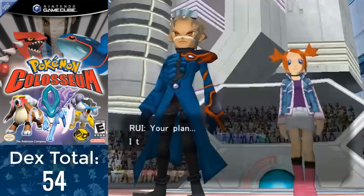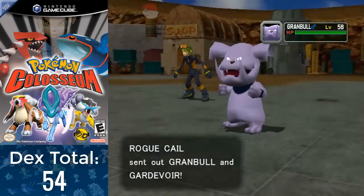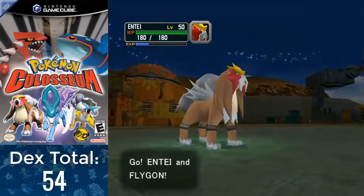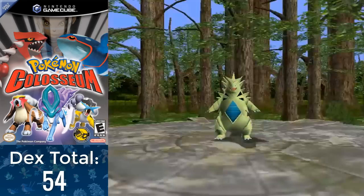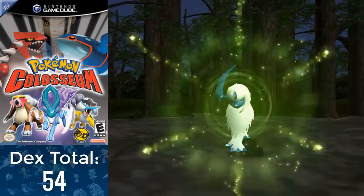I saw this twist coming since the beginning of the game when I saw both Nascour and Mirror B in his house — why else would they be there? After Evice tries to escape, Ho-Oh comes out of nowhere and blows up his escape helicopter for a happy ending. But the game doesn't actually end here. After coming back from the credits, we get an email from Net about more shadow Pokémon popping up. Since I almost had my team wiped during the gauntlet to the final boss, I decided to do a few hours of grinding to get my team to level 60, including purifying Metagross, Tyranitar, Miltank, Tropius, Houndoom, and Absol.